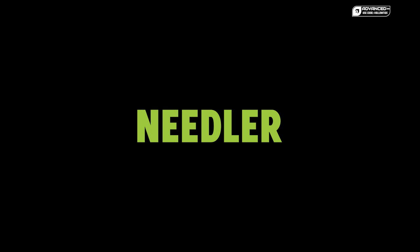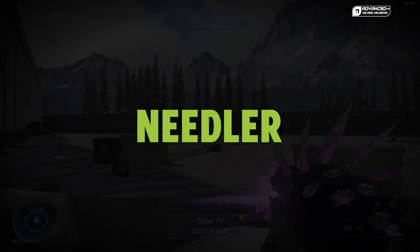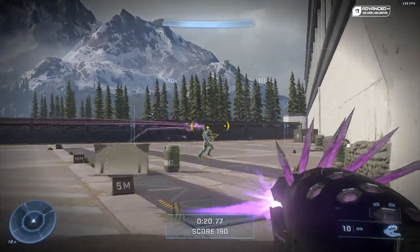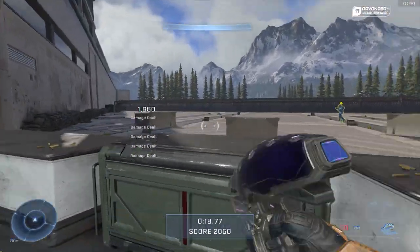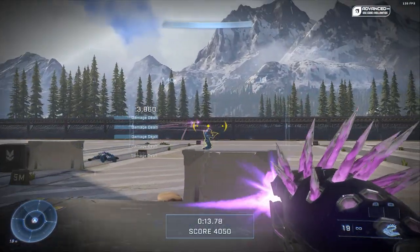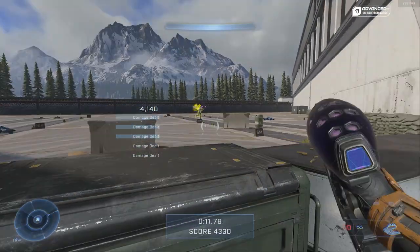The Needler isn't especially effective in Halo Infinite — the tracking is pretty weak. You still need to stick at least half of the needles in a magazine to get a kill. That's kind of nuts. That combined with the strafe speed, it's not great for enemies who are decent at movement.